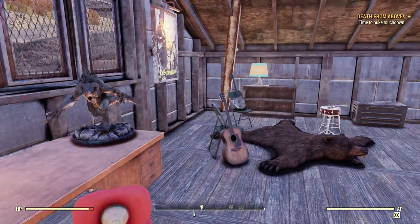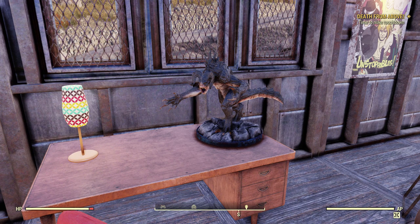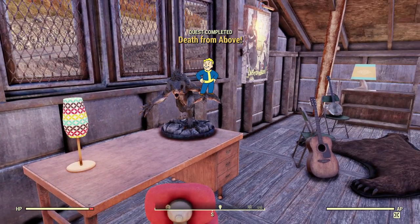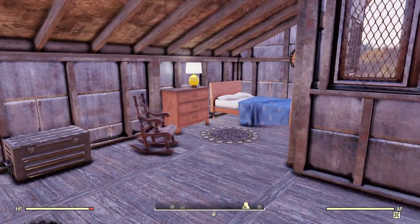I would prefer if the deathclaw statuette was smaller, because it's huge on a desk but feels a little too small to put on the floor. I also think it replaced my vault boy statuette — I had that and used it in my builds all the time, but when I went to find it for this build, it was gone and this deathclaw one was there instead. Does anyone else notice that? If you have both, did the vault boy statuette disappear? I couldn't find it anywhere in my menu.